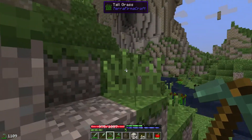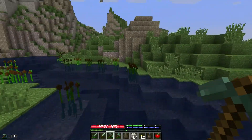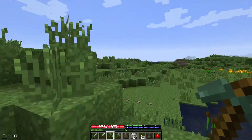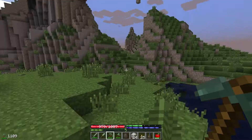Gypsum. Gypsum is useless, so we'll throw that out. Let's keep looking around and see if we can find any more ruins. That is awesome that we got a rope from that chest — really cool stuff.